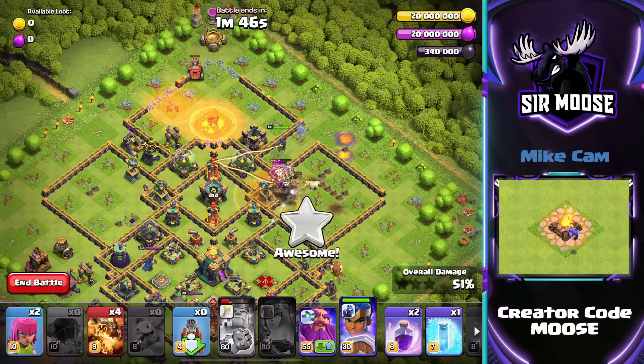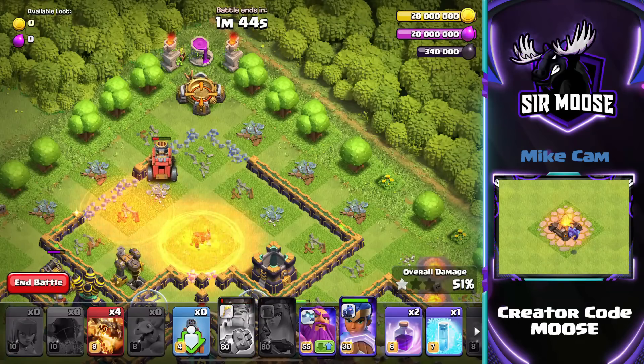She should make her way into the center of the base and hopefully take out those Inferno Towers. The Flame Flinger is still going! Send in a couple of Archers to take out the Spell Factory.